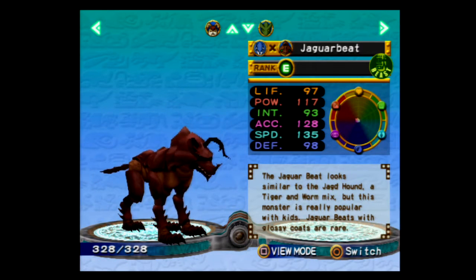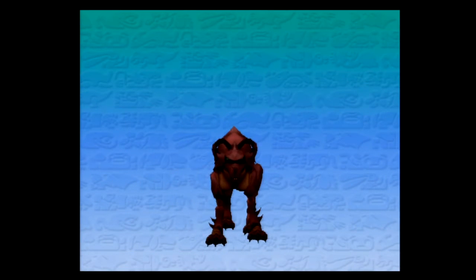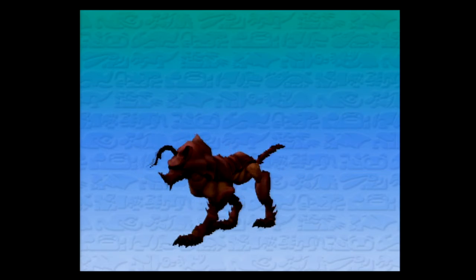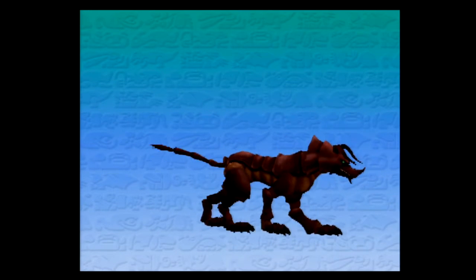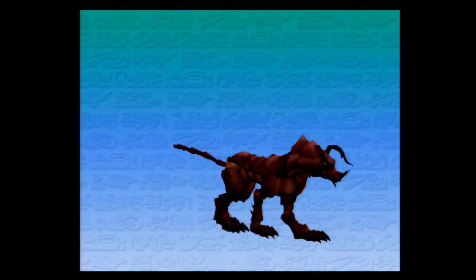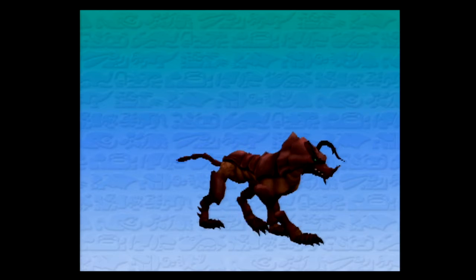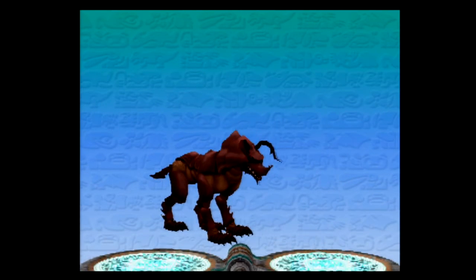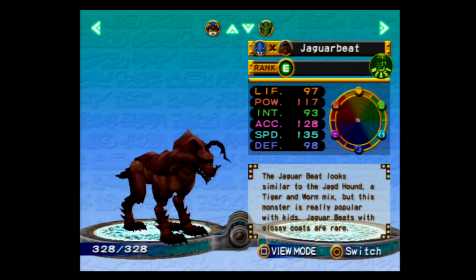The Jaguar Beat. It looks similar to the Jagged Hound, a tiger and worm mix, but this monster is really popular with the kids. Jaguar Beats with glossy coats are rare. Yeah, because they had to get rid of worms — I've had so many viewers telling me they never got rid of worms, that worms evolved. I like the design, honestly. It reminds me — I think that's what it actually mentions in the description — it looks like the one that's part worm. But this is actually one of my favorite tigers, surprisingly enough. It's just unique.